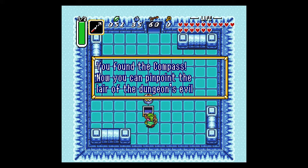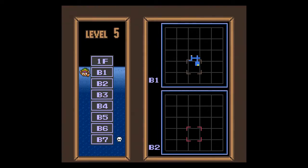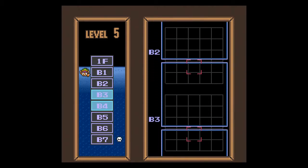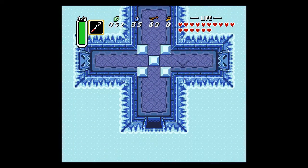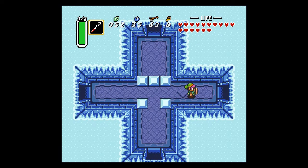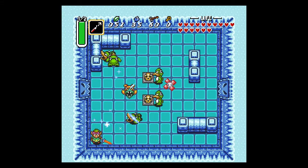Compass. You found the compass — now you can pinpoint the lair of the dungeon's evil. Fun fact with this dungeon: it goes down very, very, very far. Up here we already saw that part, but then you have the basement floors: one, two, three, four, five, six, seven. Seven basement floors. That can make it a bit of a pain to navigate, because with other dungeons it gives you a pretty good general idea of where to go on the map. But on this one it's just kind of 'screw it, we'll figure it out when we figure it out.'